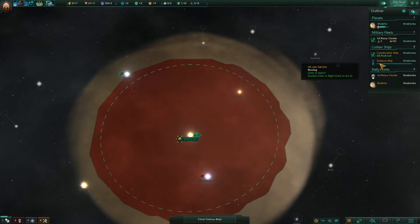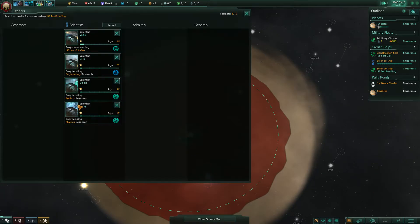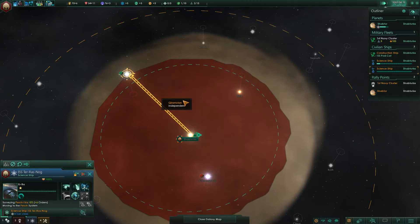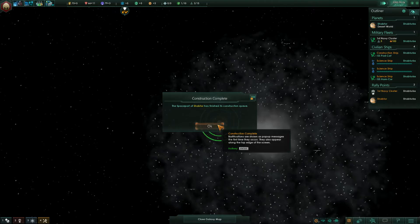As soon as that science ship comes up, I'm going to assign it a researcher and get it out and moving. I can colonize one that's cheap and nearby, so let's go. Construction complete — that means my other one is ready.